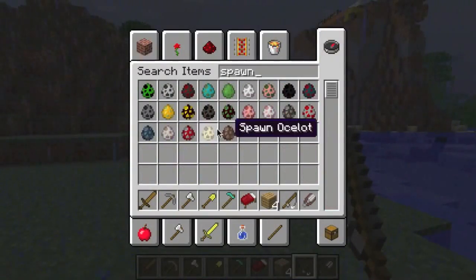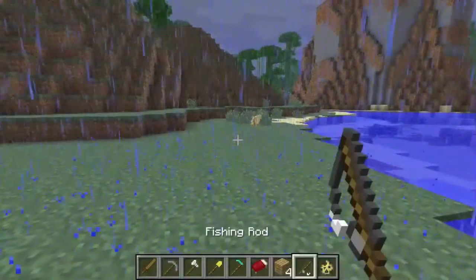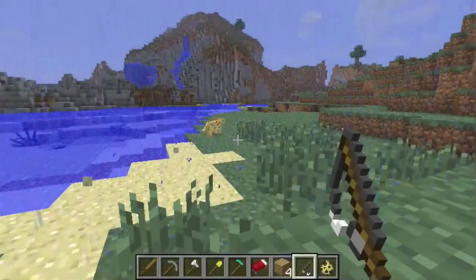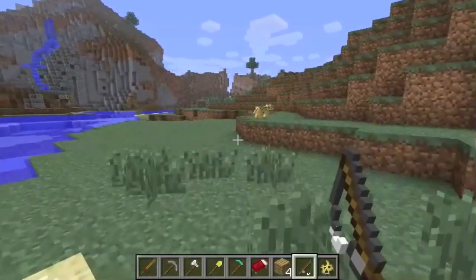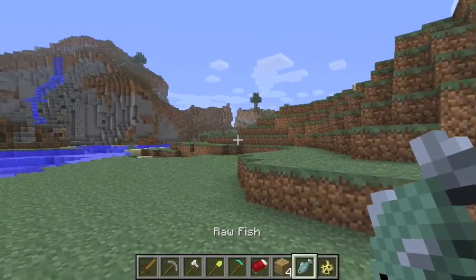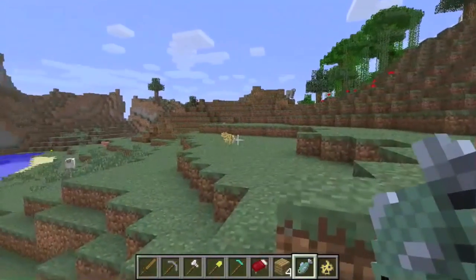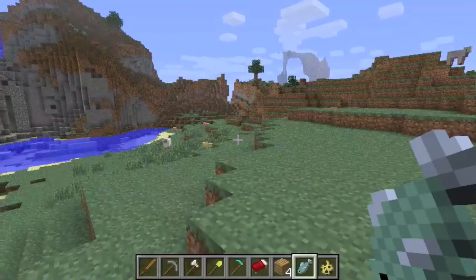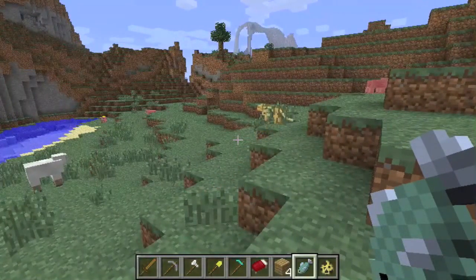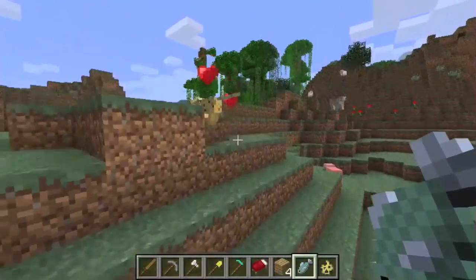Raw fish can be used to tame ocelots. An ocelot looks like this, but they will run away from you — any sudden movement and they're just going to run. To tame one, stand still, slowly move toward it, hold the raw fish in your hand, and start right clicking. It's really hard — you have to stand perfectly still. I'm just gonna fly toward him and tame him by force. Once you tame it, it's going to start having hearts around him.